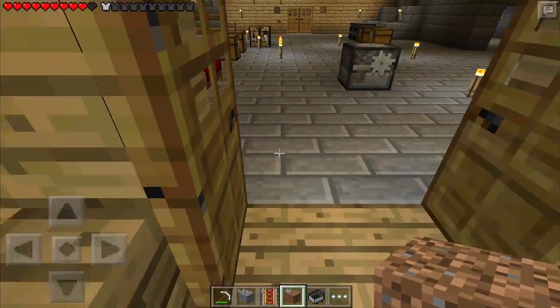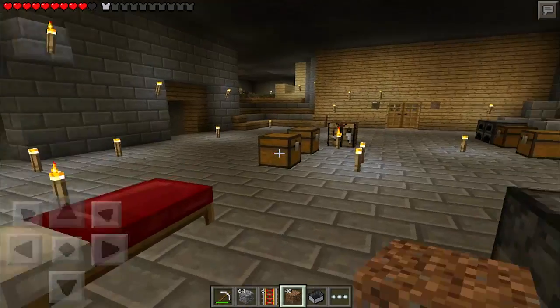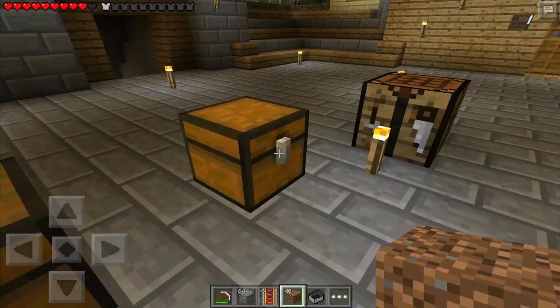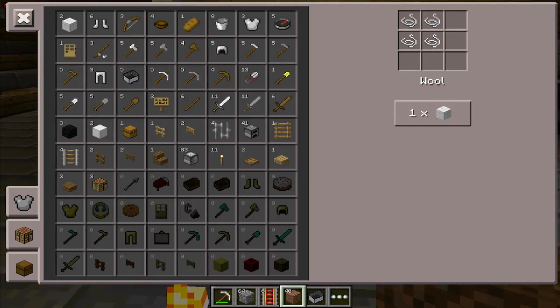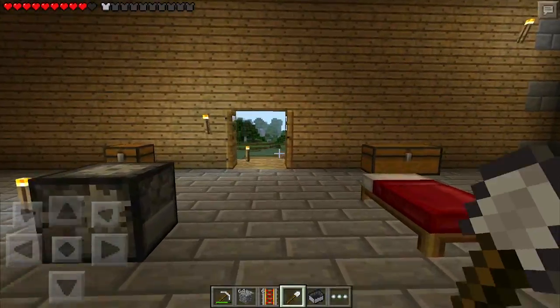Whoa, look at this lighting glitch guys — I walk under the door and it goes black, that's kind of freaky. Okay, I came in here to craft up a new shovel. It'll be iron of course; we don't want to use something too weak. Iron shovel — let's grab it.